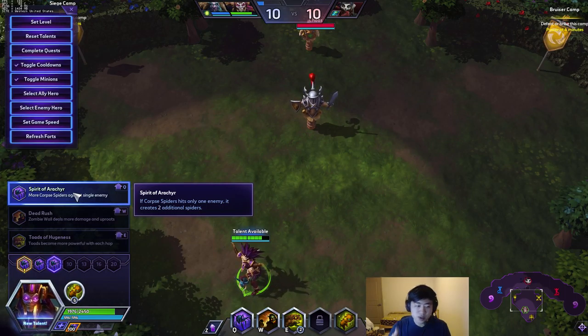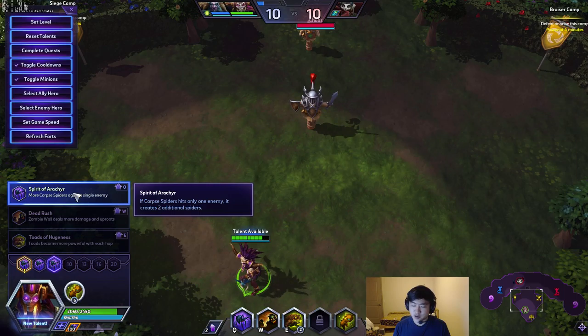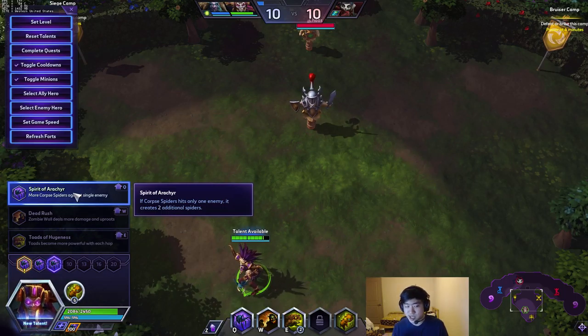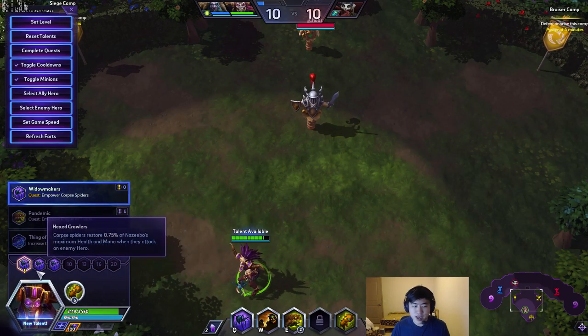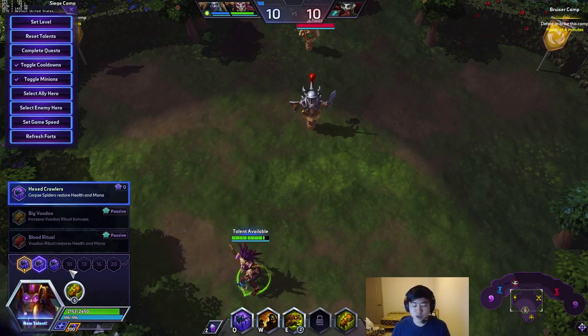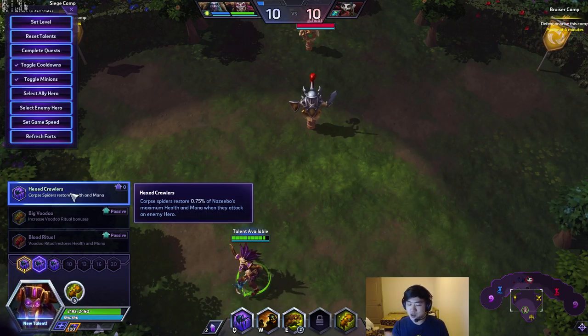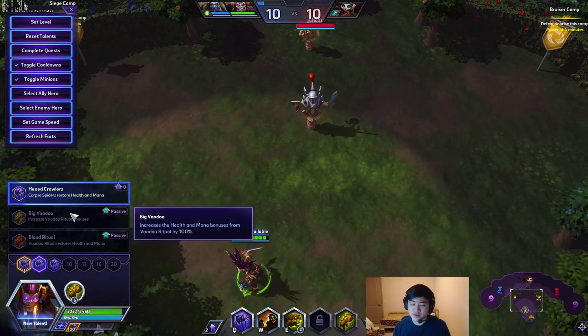Those calculations are assuming you get Spirit of... a Racker or something — the two extra spiders. If you hit a single target, this talent is very, very strong. You can think of it as: you get three spiders normally, and if you get two additional spiders, that is basically a 66% increase in damage. A 66% increase in damage when you're teching for all spiders is very good, because it scales with the 30% attack damage from level 1, and that's 66% more healing at level 4 as well if you take Hexcrawler. Keep in mind that this also restores mana — you get not only 200 to 400 life, but 200 to 400 mana back as well. Overall I believe Hexcrawler is a better choice, but Big Voodoo is an interesting and viable tech when you need it.